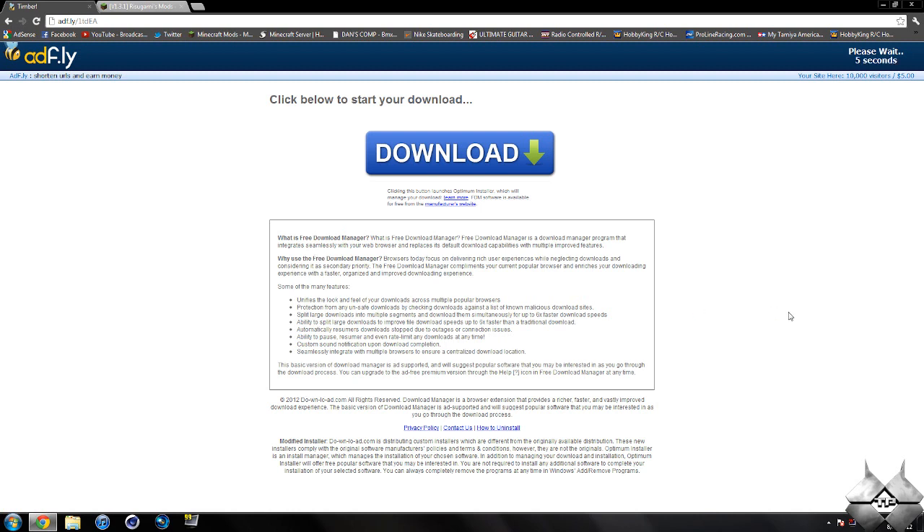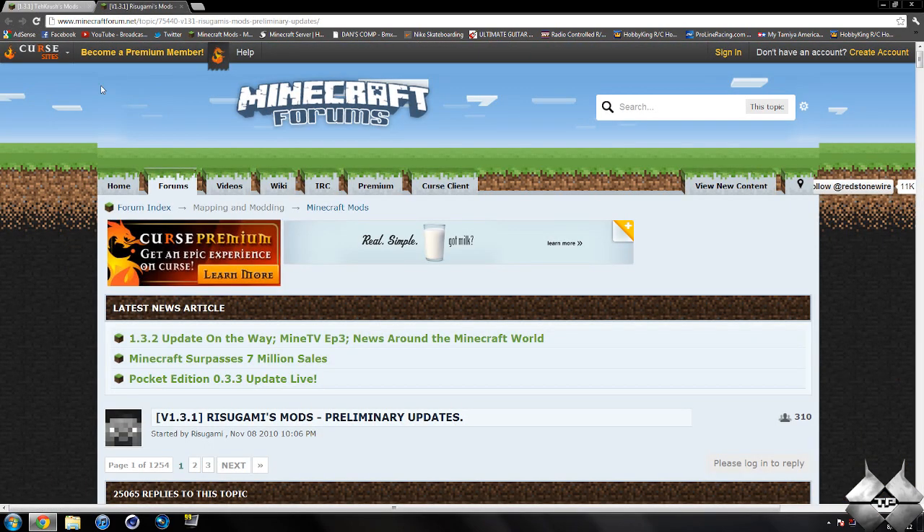This will take you over to an Adfly page and it'll say 'please wait 5 seconds' in the top right-hand corner. After that 5 seconds is up, a yellow button saying 'skip ad' will appear. Go ahead and click on skip ad and it will automatically download the mod. So that is how to download the Timber mod.